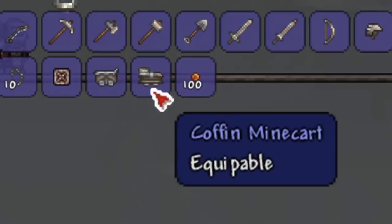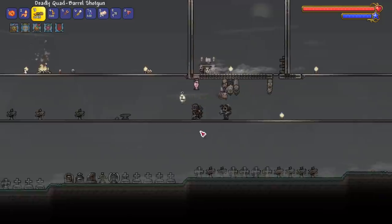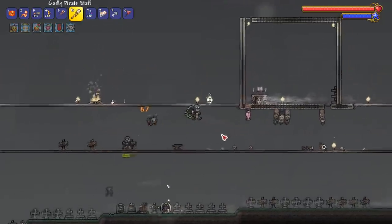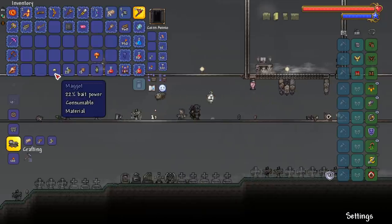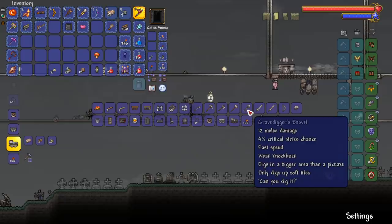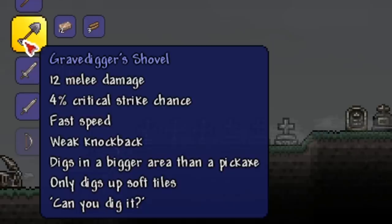Starting with stuff we can craft at an anvil: there's the coffin mine cart, which is an equippable mine cart. There's also the maggot zombie — when he dies he drops up to three maggots, which are actually not bad for fishing at 22 fishing power.